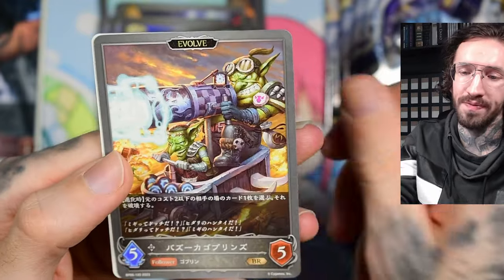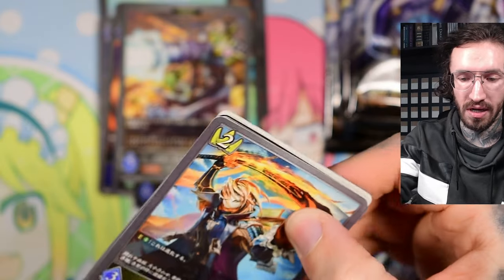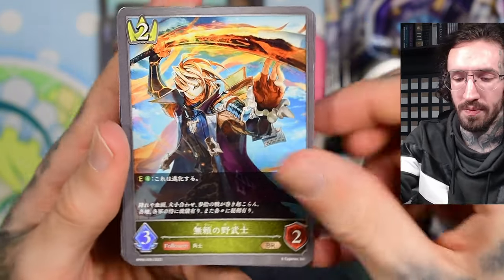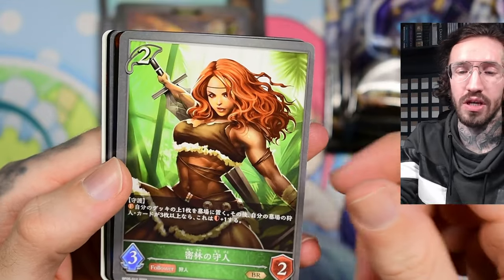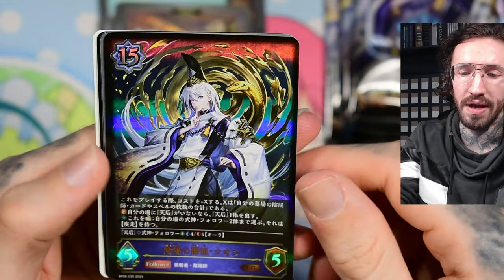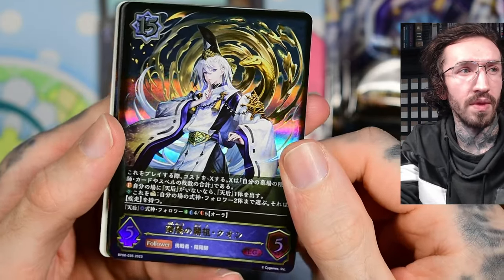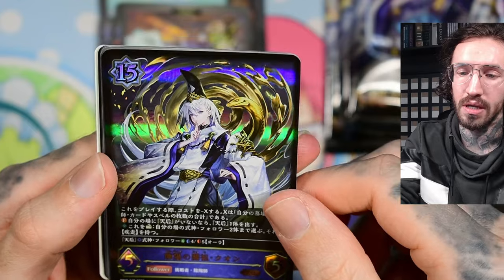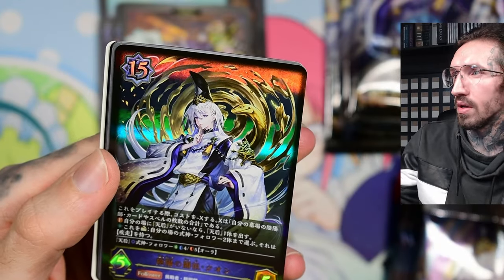Because I'll probably never really play Shadowverse, even though there is an English release — I don't really have the money to support so many games. The English boxes are always a lot more expensive than the Japanese boxes. Sometimes you can get these Japanese Shadowverse boxes for around 32 or 35 dollars. And we have the first LG — a priest-looking guy with a snake.